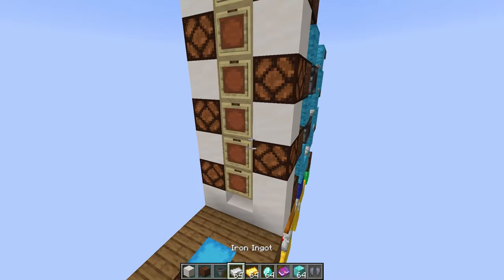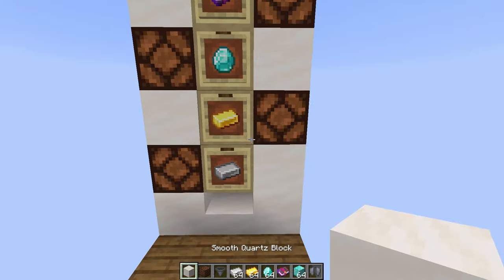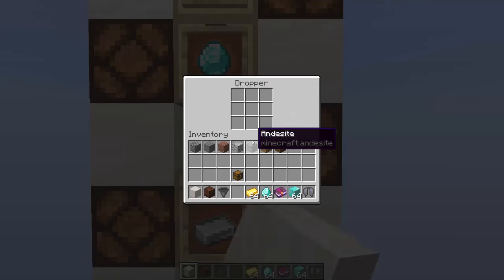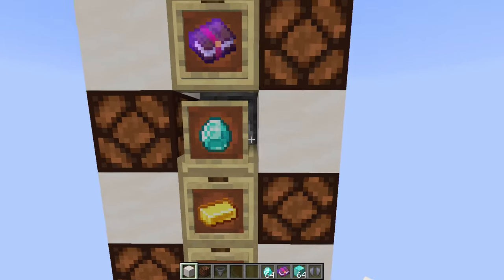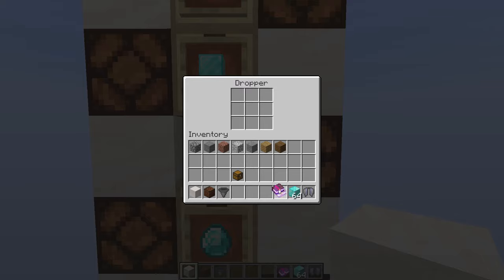Now just add all of the items to all of the item frames, and also to the droppers behind them. Keep in mind that you will need more of the items at the bottom because obviously the player gets them more often.